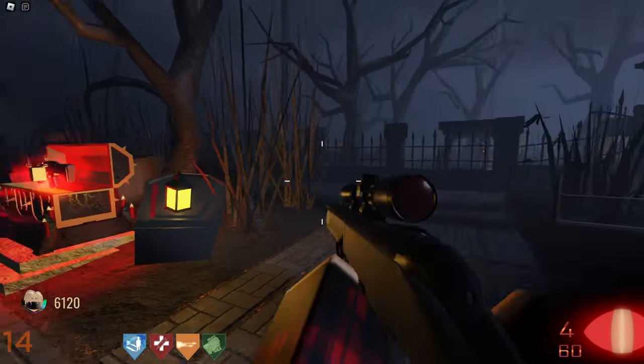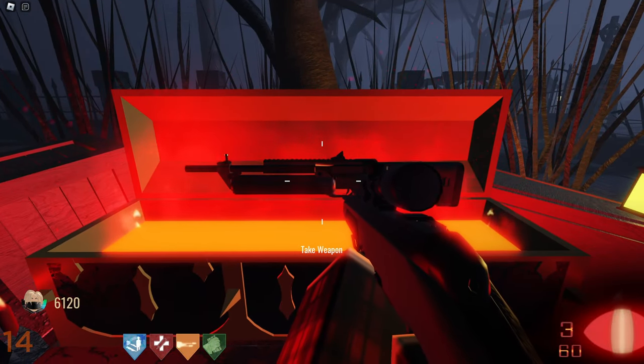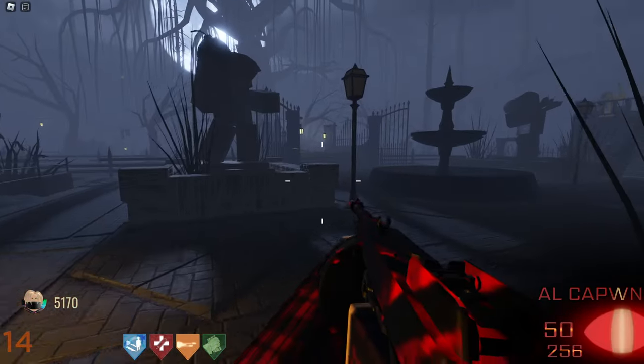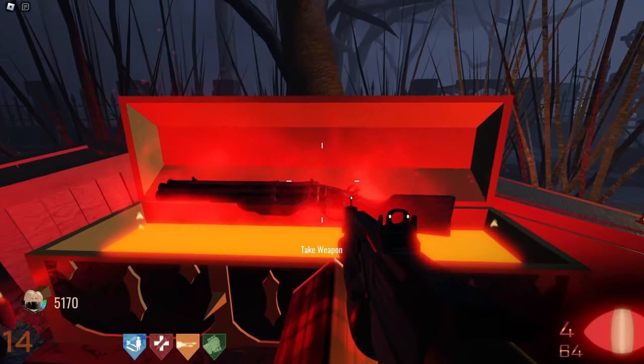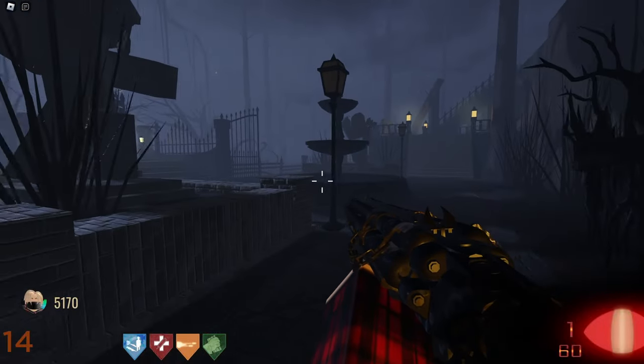To be able to modify the Blundergat, you'll need to acquire it. You can get it by continuously rolling the Mystery Box for 950 points each time until you get lucky. Only one person can receive the weapon, so if someone else gets it, you're fresh out of luck. You can do a step at any time and set up the Easter Egg no matter the weapon you're carrying, so you should also do this for a friend who hasn't watched this video.